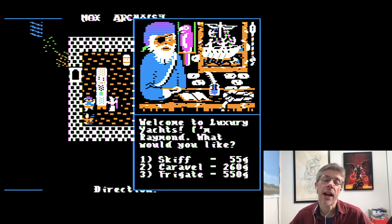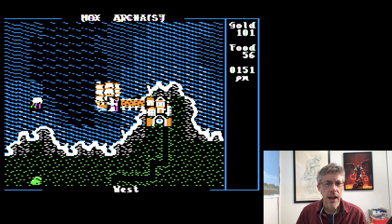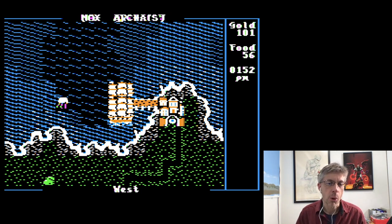I've gone ahead and already bought a frigate. So let's go outside, pick that up, and start sailing. Here we are and you can see my frigate over there on the water. I'm just going to go ahead and climb onto it and hit B to board.